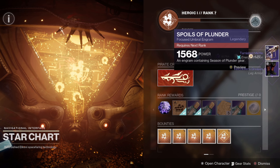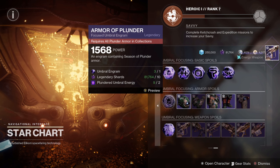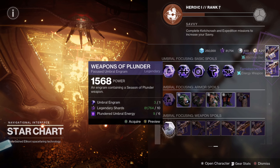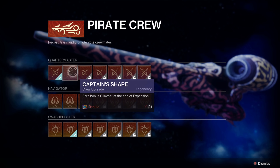Also make sure to claim these Treasure Beacons, as they are some of the most valuable things you can do to get deep sight weapons rolling. You can also focus these plunder weapons on the second page — it'll cost you an umbral engram, legendary shards, and plundered umbral energy.